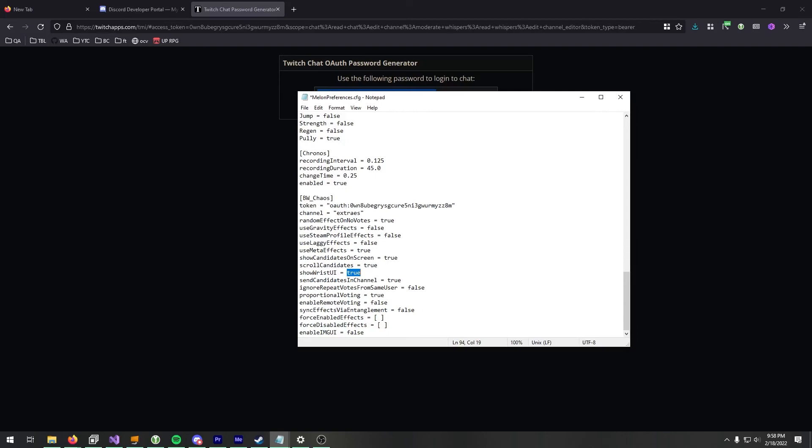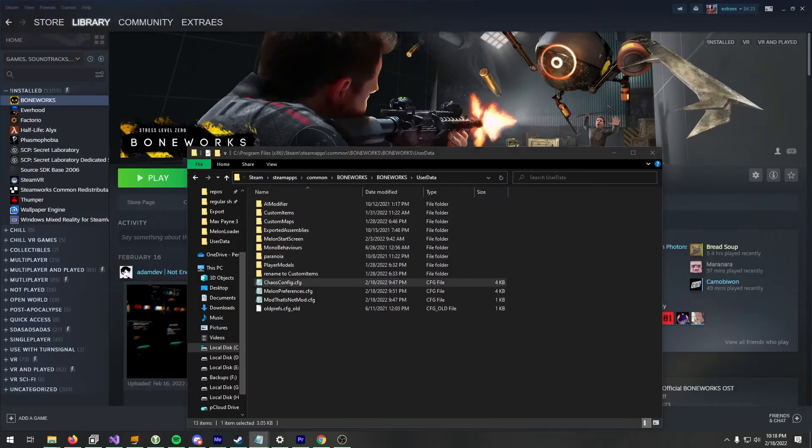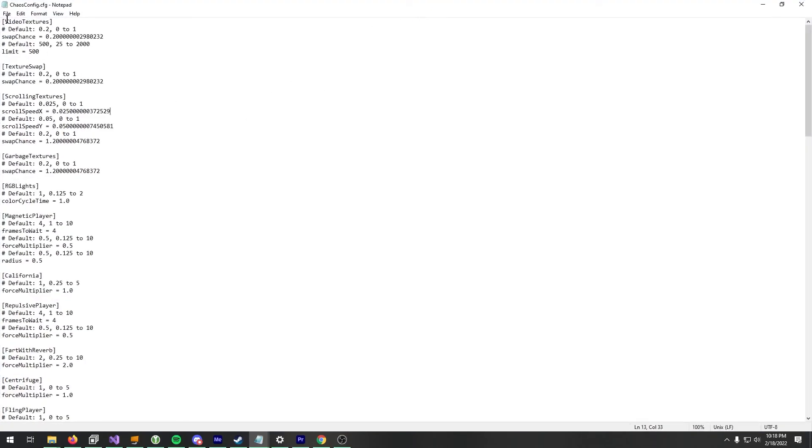If you want to customize Chaos further than just enabling and disabling effects, go to chaosconfig.cfg. Here you'll see all the different effects and things you can change about them — like video textures, chance to swap a texture, and the limit on how many it will swap per run. There's also texture swap settings, though without a limit since I didn't feel the need during testing.